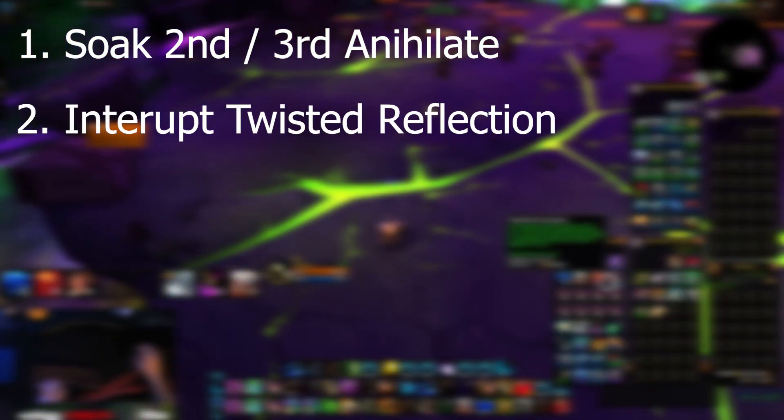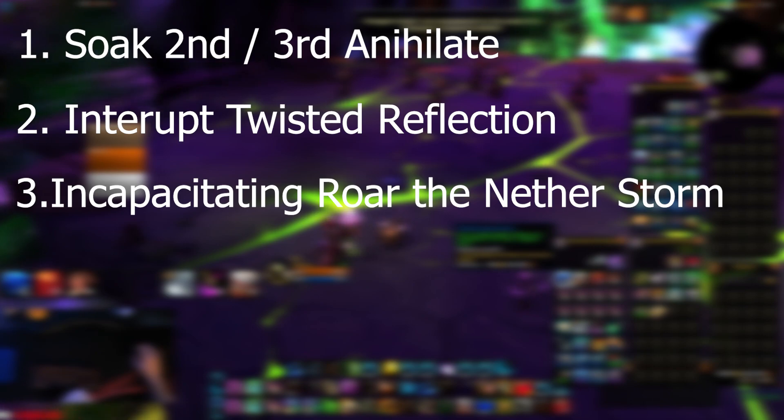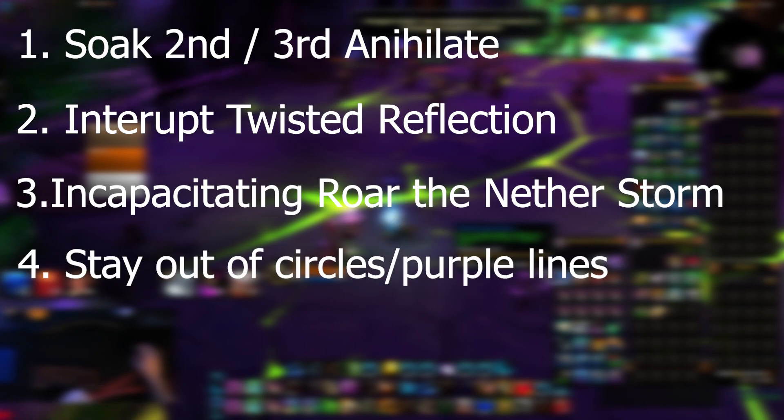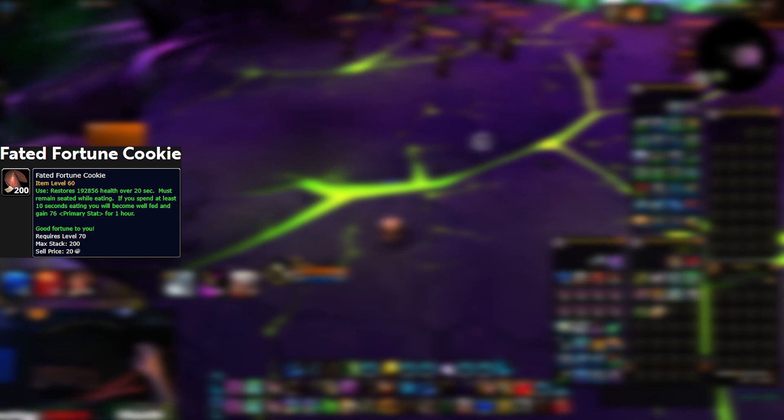For Phase 2, when he casts Annihilate, soak the second and third one and pop a couple of defensives. Interrupt Twisted Reflections — it's a quick cast so make sure you interrupt it or you'll wipe. Netherstorm is the same as Phase 1. Stay out of the circles and the purple lines in the middle, and don't get knocked off — you have your Goblin Glider and your Charge if you do.